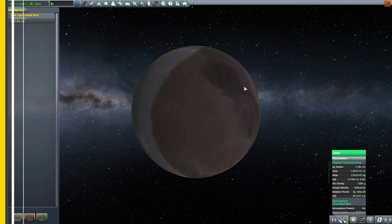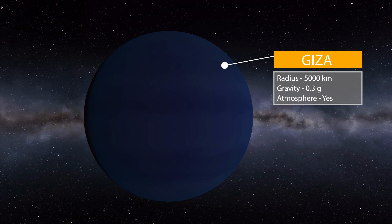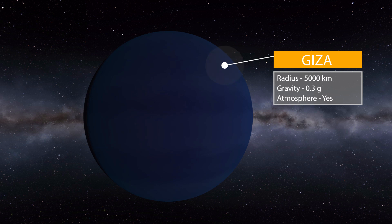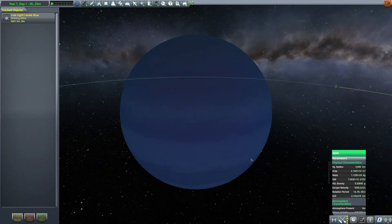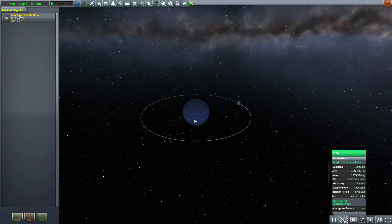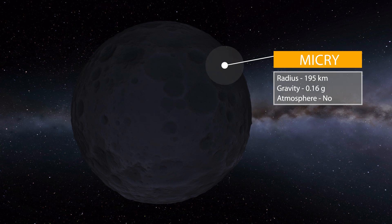The next planet we have is Giza, which is a beautiful blue gas giant, 5,000 kilometers in radius with a gravity of surprisingly only 0.3 g's. It does have an atmosphere, being a gas giant, so like the stars it's not one you want to explore. But it is a beautiful blue ball out there, and it does have its own little moon.